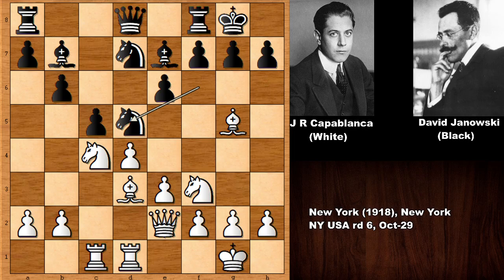Rook from f to d1, and knight to d5, hoping to trade the bishops. But now Capablanca played knight into d6. If capturing the knight with the bishop, then bishop takes queen, and this is also attacking the bishop on b7.